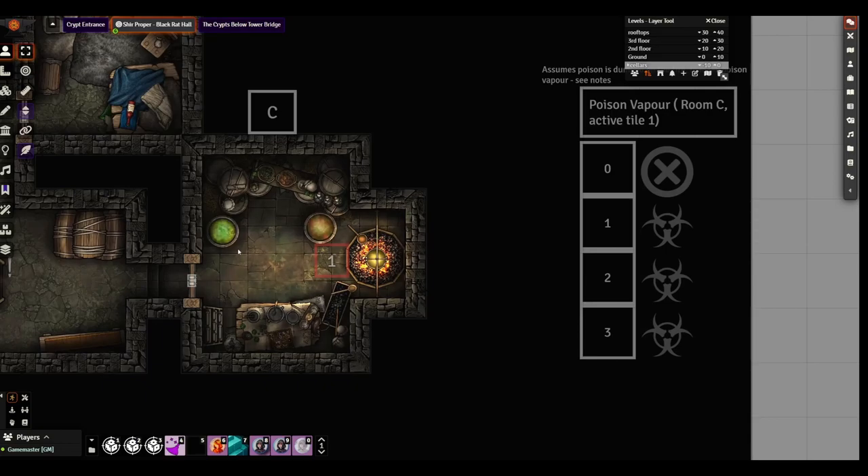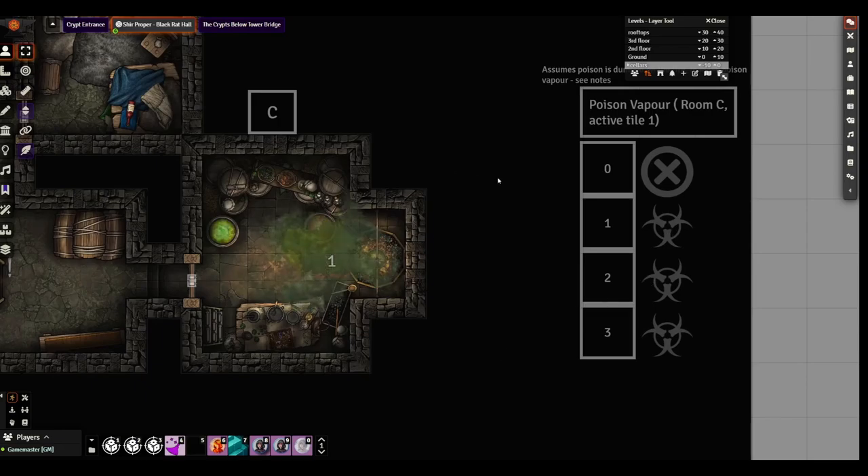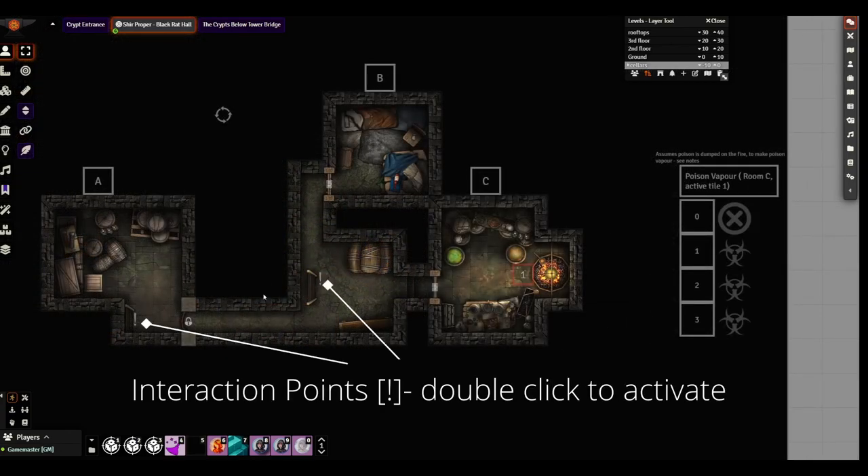Being the poison maker himself, he's probably already wearing protective gear — maybe a gas mask. To use this: three stages — zero is essentially just the reset, the image you see right here. If you hit one, you can hear a sound effect play and this area of gas shows up. Hit two, the gas expands, and three it expands even further.